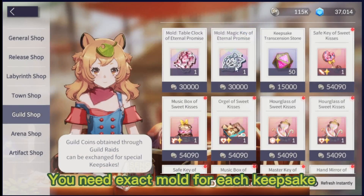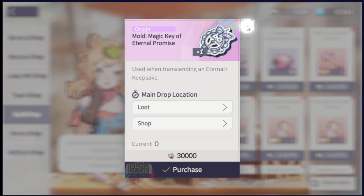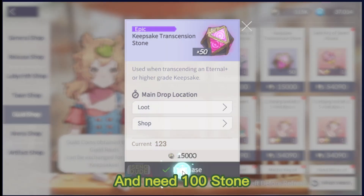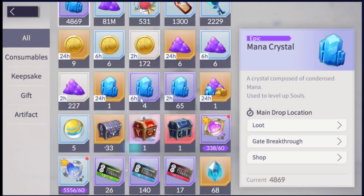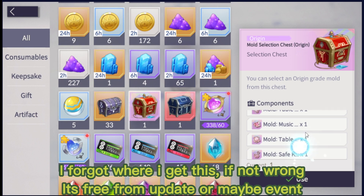You need the exact mold for each keepsake, and you need 100 stone. I forgot where I got this — if I'm not wrong, it's free from an update or maybe an event.